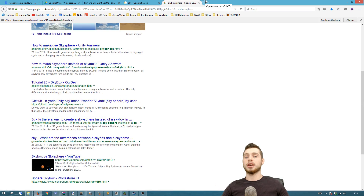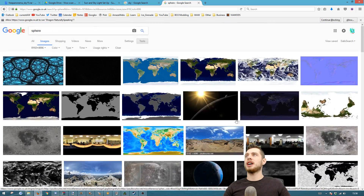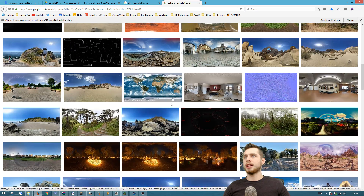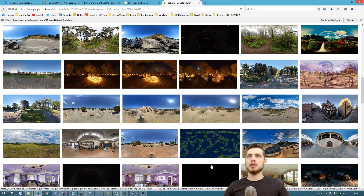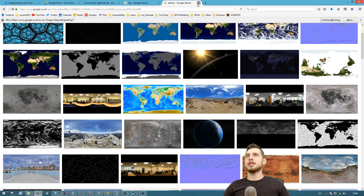There are websites you'll find linked in the description where you can find a few good ones. You can also search 'sphere' in Google Images with the same tool settings. You'll see images that look a little warped — that's what you want, because they will display normally in-view. There's a town, a desert, a forest, an uphill beach, a fiery forest — basically pick one that suits you, make sure the license is right, and you're going to want to save it as an EXR.